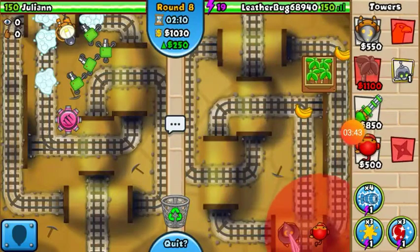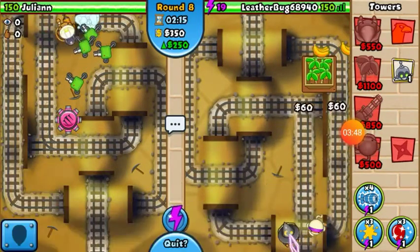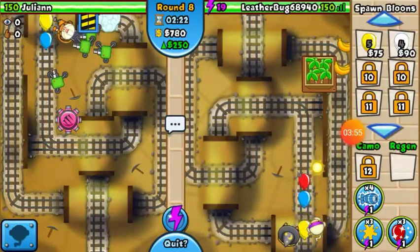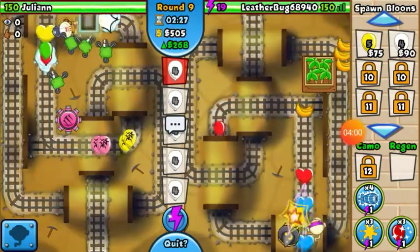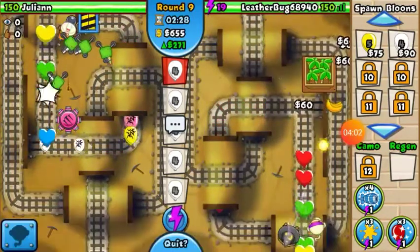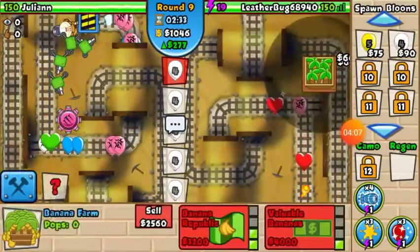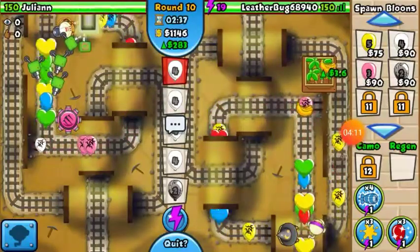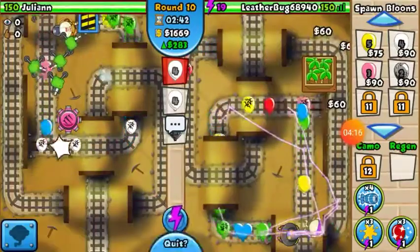I'm gonna place a ninja and upgrade it. Ninja is really good — definitely super good late game, and good early game too if you get the upgrades. As you can see, I'm trying to get my money and eco up, but as you can see here he cannot handle it, and I did not know that.